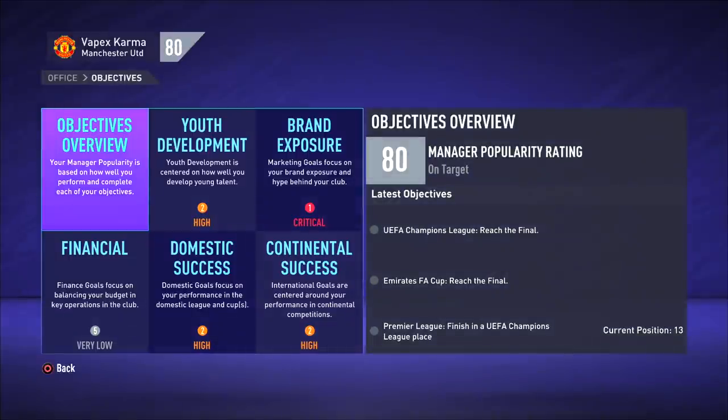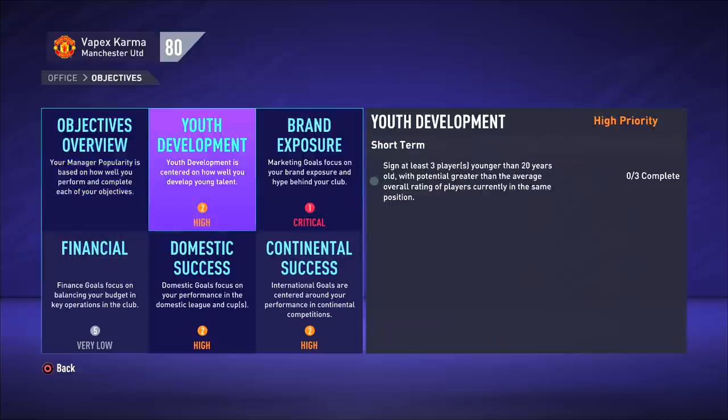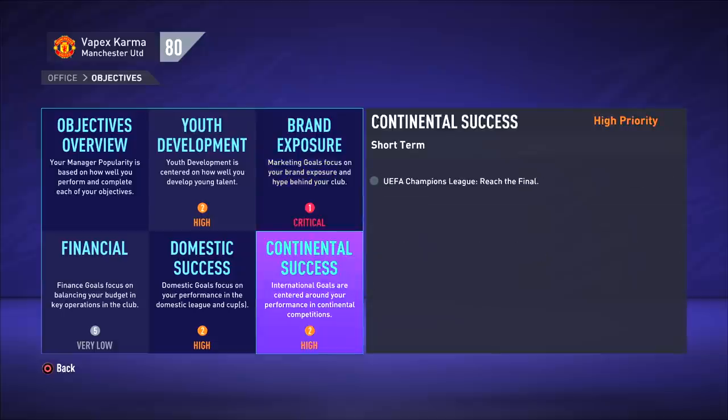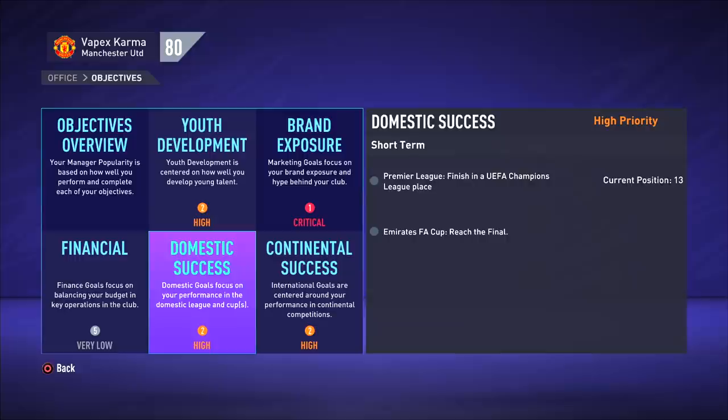The next important thing is to check your objectives. For each club, EA has created objectives you need to fulfill to keep your manager score up. Failing to meet them can hurt your score and may get you sacked. For example, with United you've got upgrading your youth center, generating transfer income, signing big players over three seasons, winning tournaments, and reaching finals. It's important to know what the game expects before you begin.